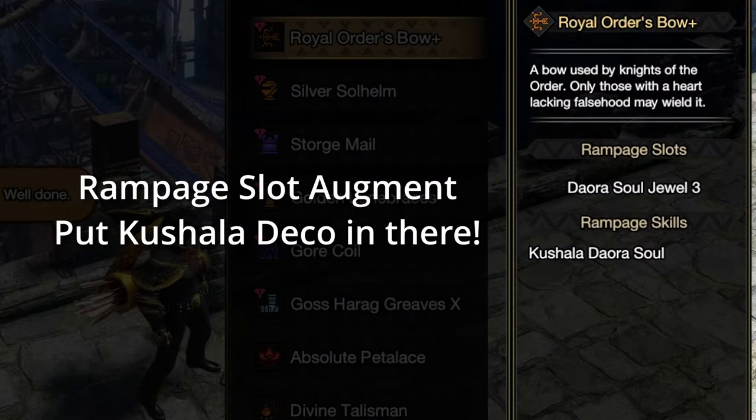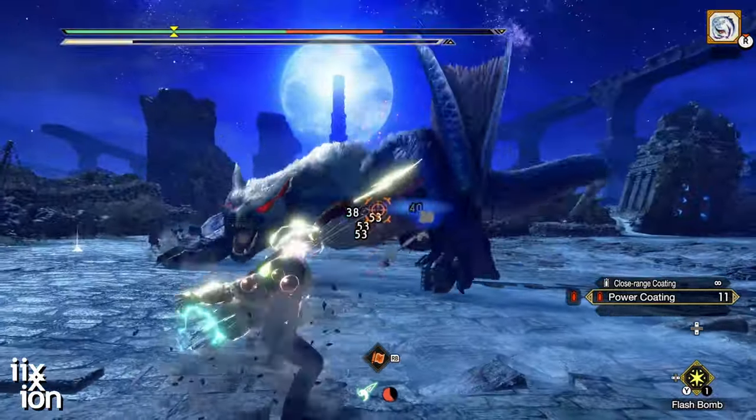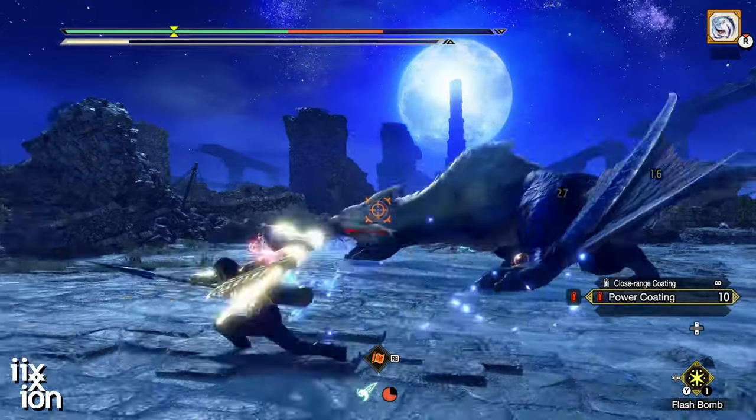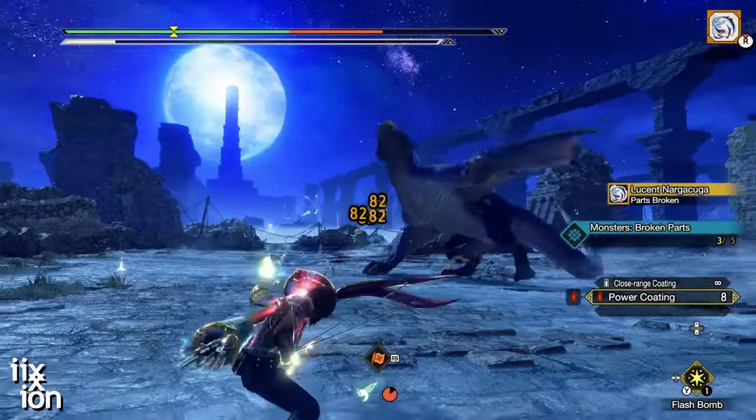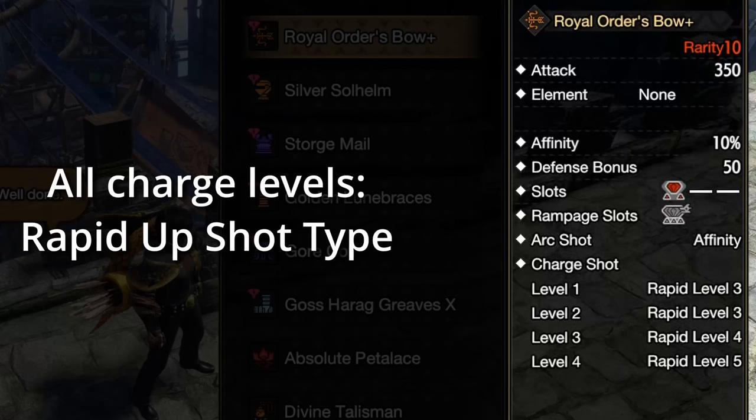When these two affinity bonuses combine with the armor skill bonuses that you'll see in just a minute, you'll have 100 percent crit for most of your quest. This bow is pretty awesome. It has rapid shot type for all the charge levels, which means I get that much more damage when using the shoot-to-charge method.